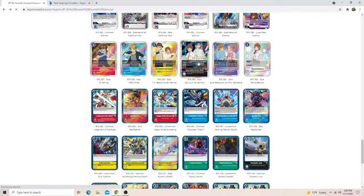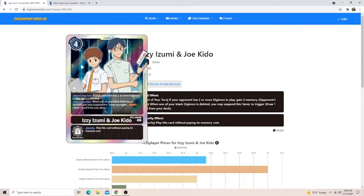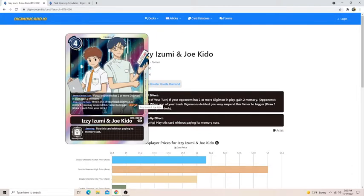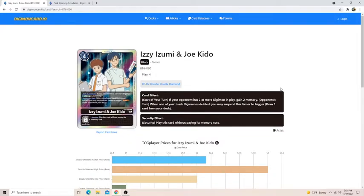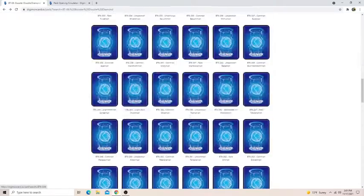Let's talk about probably the best tamer in the entire set: Izzy and Joe. This card is absurd — it is so strong and I don't really understand why they made it this strong. At the start of your turn, if your opponent has 2 or more Digimon in play, you gain 2 memory. This is almost always going to resolve. It's so hard to play around in pre-release because if your opponent just gets a way bigger board, it's not like you have a board wipe. And when one of your black Digimon is deleted, you can suspend this tamer to trigger draw one. The black Digimon in this set are really good, so this tamer is probably going to net you at least one win.